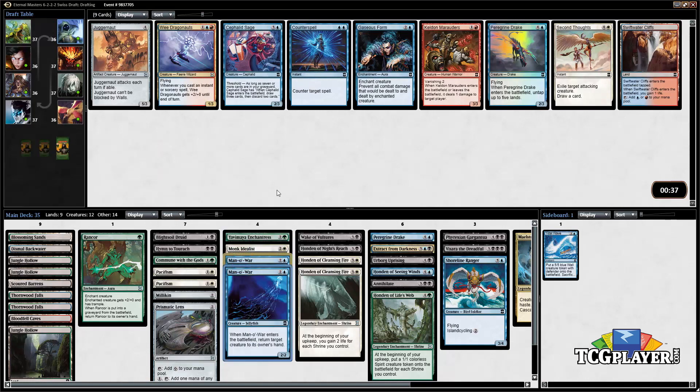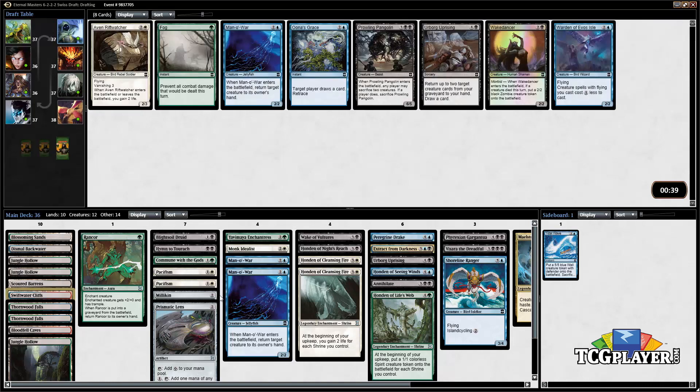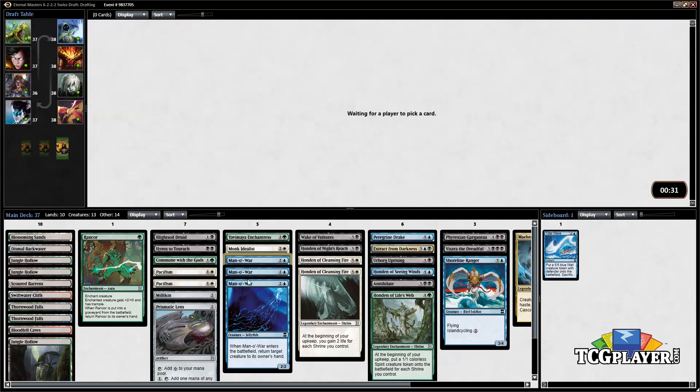It looks like we might not end up with the red Honden unfortunately. Not too much stands out — just gonna grab the Swiftwater Cliffs here. Wow, there's a third Mana Leak. Not sure we're even gonna play them all but just gonna grab it. We've got three bounce effects. We're gonna move our lands to the sideboard here just a second so we have a better idea of what we're looking at.